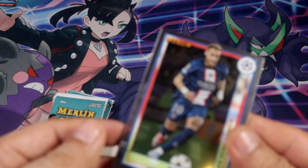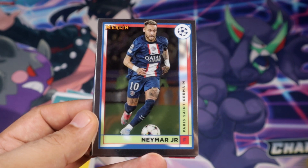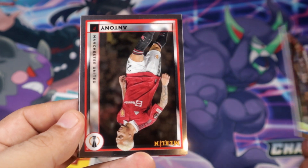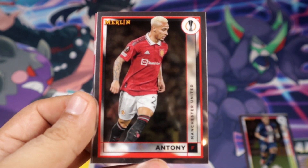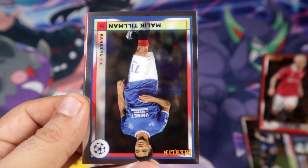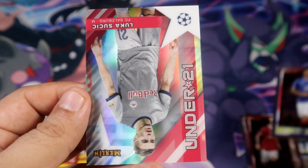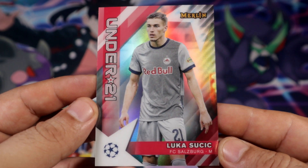We're gonna start with an old base pack, but a nice start here with Neymar right there - pretty nice. Anthony, let me make them focus a little better. Anthony... weather all over the place, Tillman, and Under 21 Susick.